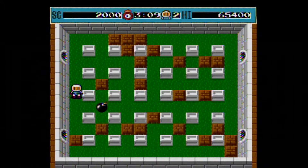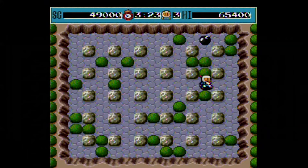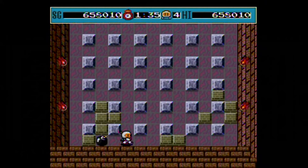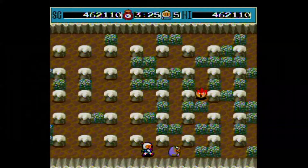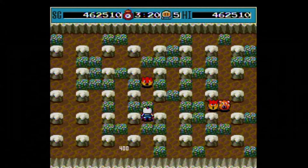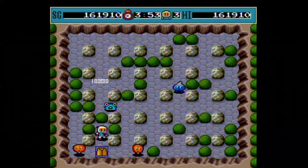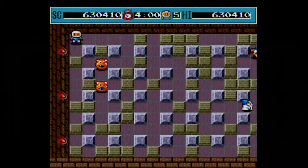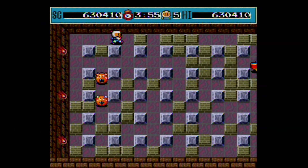Bomberman features plenty of power-ups. A bomb icon increases the number of bombs you can drop at a time by 1, up to a maximum of 10. A flame icon increases your blast radius one tile at a time, up to a maximum of 5. Roller skates gives you extra speed. A bomb icon with lines through it allows you to walk through bombs, which can save you if you accidentally trap yourself. A brick icon with lines through it allows you to walk through soft blocks. A heart with a bomb in the middle gives you the option to detonate bombs at will. A bulletproof S gives you temporary invulnerability from bomb blasts, but you could still lose a life if you touch an enemy. Finally, a Bomberman icon awards an extra life. If you lose a life, all power-ups you've accumulated are lost except for extra bombs, blasts, and speed. This also applies when you continue.